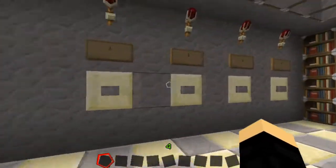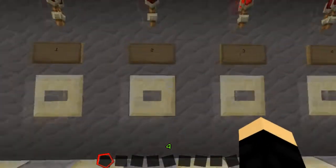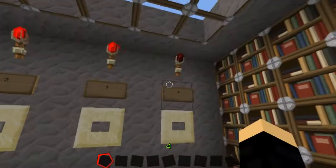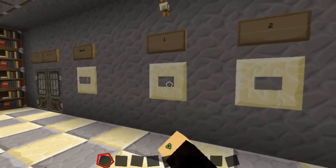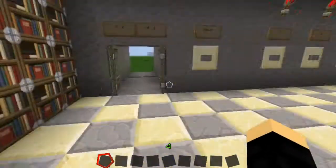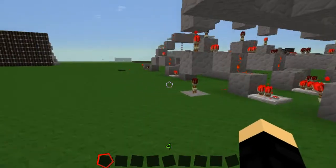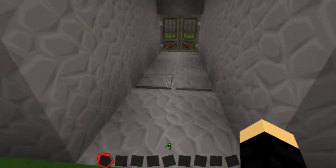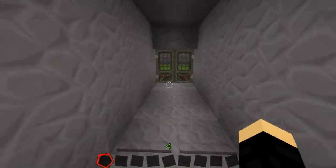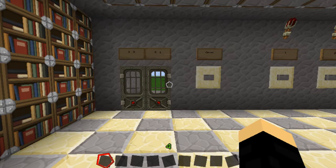So it's three, two, four, one — just to prove that it works. Three, two, four, one. And you don't actually have to wait for the lights, but it's just nice. That opens the doors. You run in here — so much lag — you step over these pressure plates, the doors close. Another nifty thing I added: you step on the pressure plates and the doors also open. Doesn't do anything to the machine, but it opens the door.